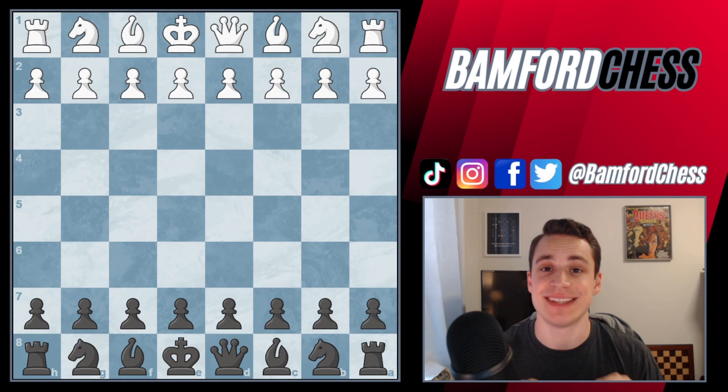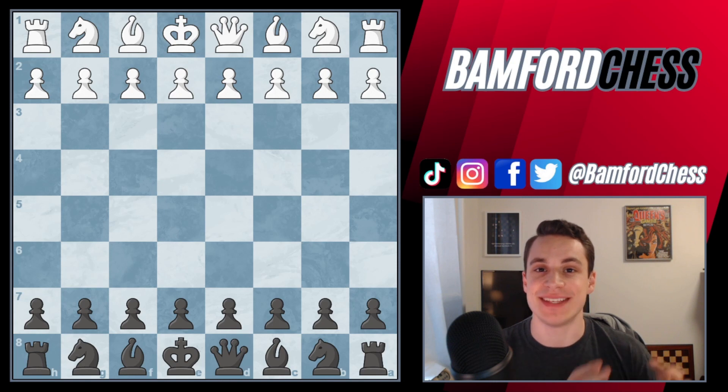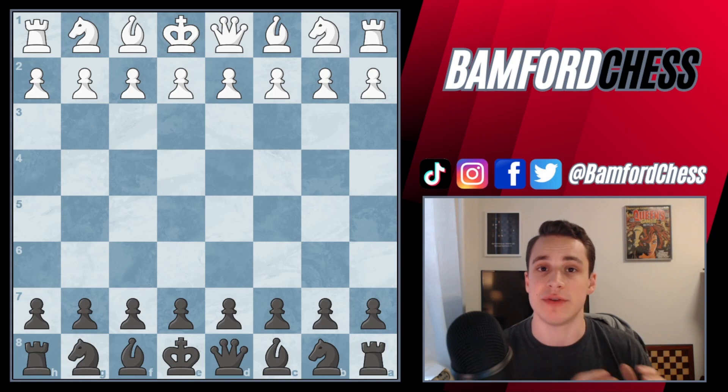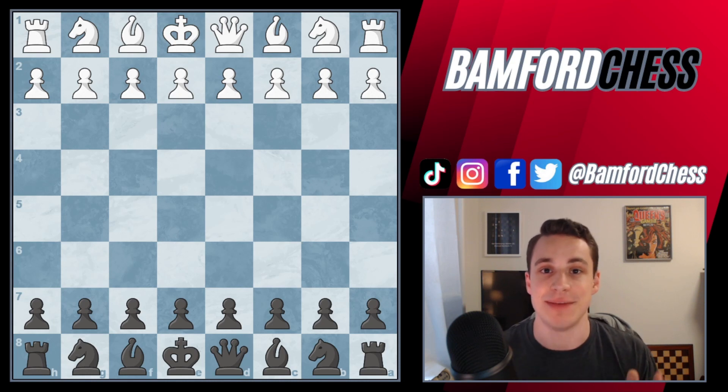First and foremost, theory is king. If you've studied the theory and you know the exact move, that's the one you're going to want to play. But this hierarchy of priorities is going to be very useful for situations where you don't know the exact move to play. You can look at this hierarchy from top to bottom, most important to least important, and check off the box to figure out which priority you should be aiming for in any position.